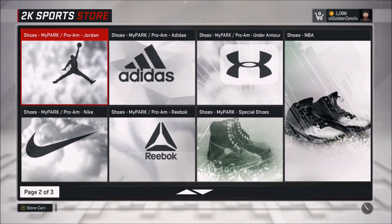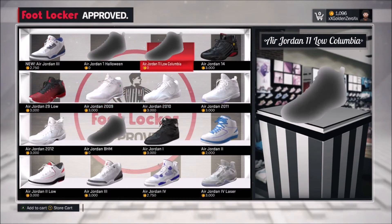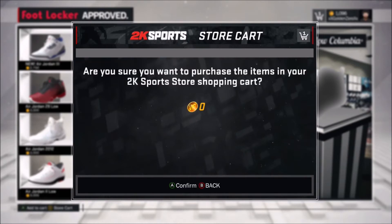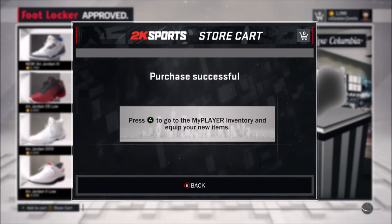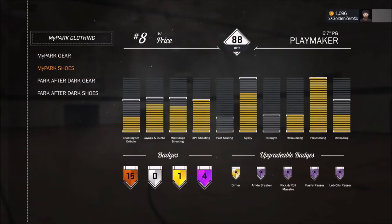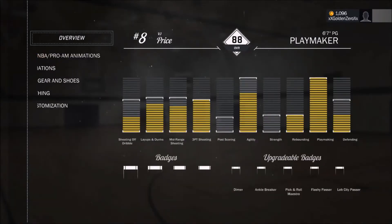I'm gonna go back to another shoe I created. I didn't mention earlier — you gotta do it one at a time. If you made multiple shoes, you gotta do this process one at a time. I had made some low 11 Olympias. I just bought those, waiting for it to purchase. Now I press A to go to my inventory, then go to my park shoes, and they're there.